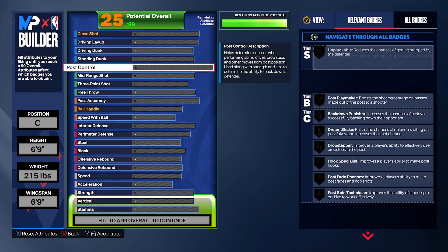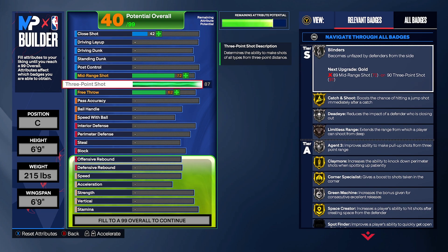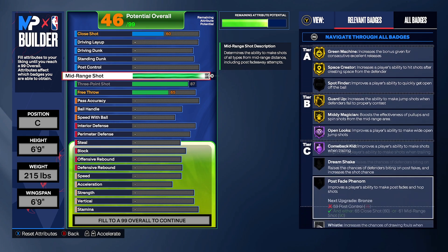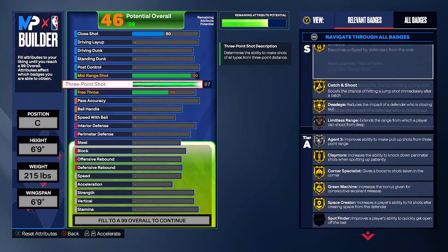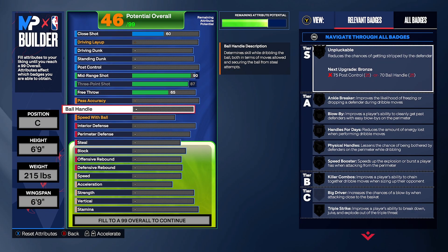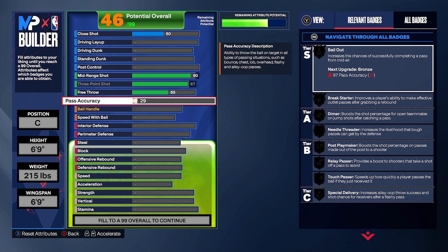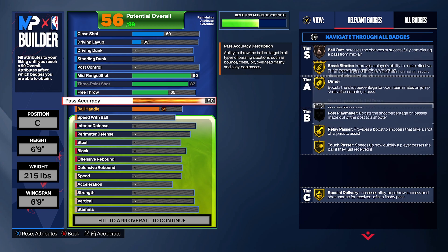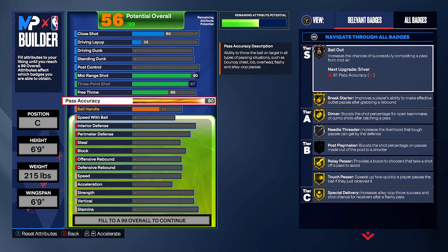We're going to have a maxed-out three-pointer right here. Mid-range we're going to have at 80 — that's going to give you a very solid shooting package. Not only that, it's going to be a diming build. We don't really have that much centers with a 90 pass accuracy — it's going to be a 90 pass accuracy right here. Diamond on gold, break starter, and bailout is also going to be unlocked as a big man.